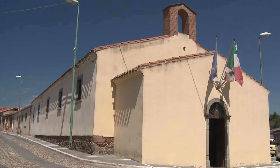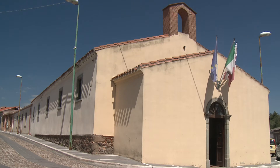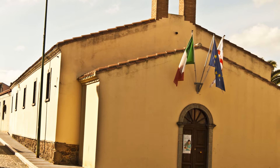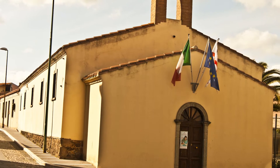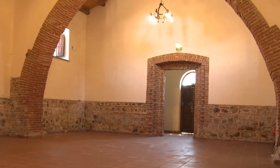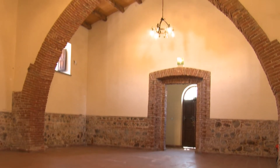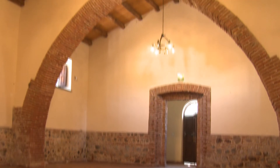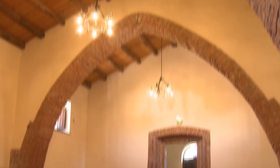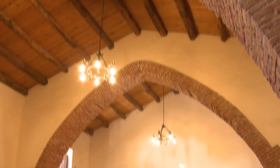Nel centro del paese troviamo il Monte Frumentario, o Monte Granatico, un edificio che risale ai primi dell'Ottocento. Questo era il luogo in cui i contadini accumulavano una parte del grano raccolto per poterlo distribuire gratuitamente ai poveri, o per rivenderlo come semenza a coloro che desideravano iniziare una nuova coltivazione.